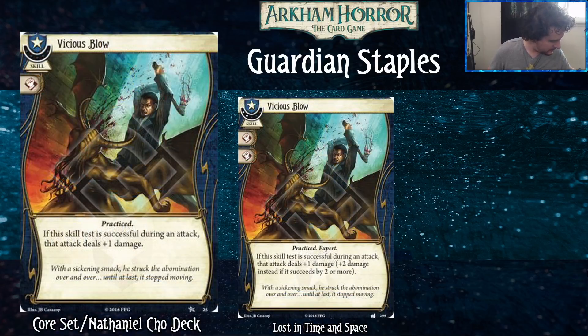Next is Vicious Blow. It's a skill that commits for one punch and is Practiced. If the skill test is successful during an attack, you deal an extra damage. There's also a level two version: it costs two experience, commits for two punch, and if the skill test is successful during an attack it deals plus one damage — or plus two damage if you succeed by two or more, for a base three total.